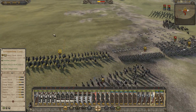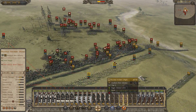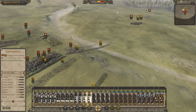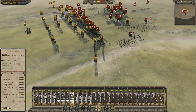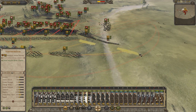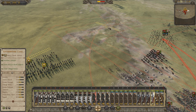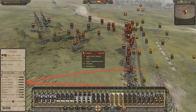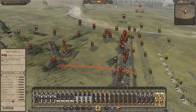Let's send the other two units of Ritterbrüder around — see what devastation we can wreak over there. The spear line is in utter tatters. I might send in the Teutonic Sergeants to assist, however it doesn't look like they need it at the moment. My Ritterbrüder are getting around their flank, which is awesome. If I can tear into their archers, they're going to have a tough time. Poland and Lithuania are attacking all together now.